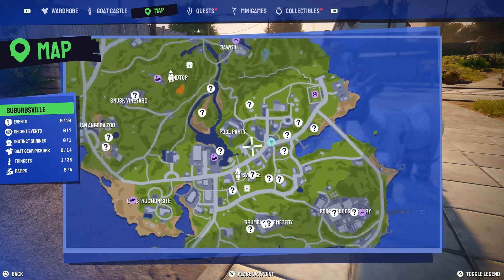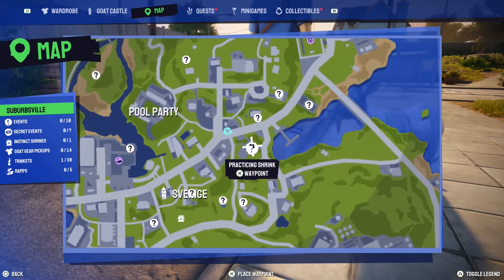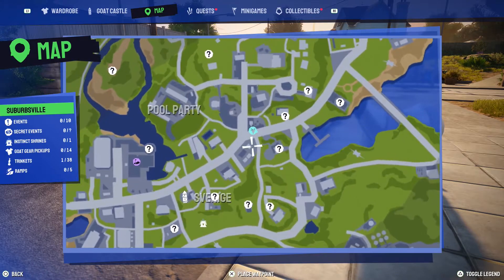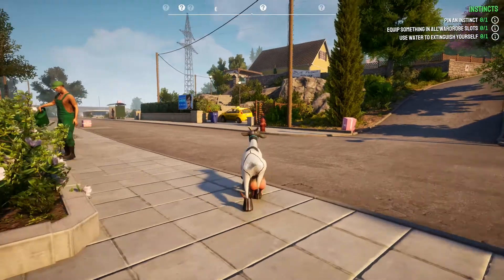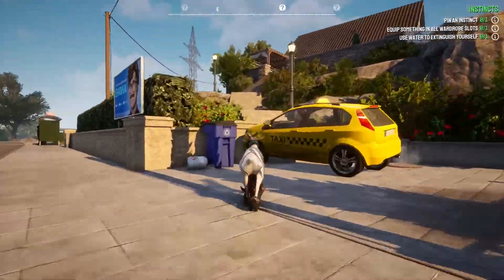It's just here on the map, and you just want to mark the question mark here called 'Practicing Shrink.' Once you get there, you want to follow where I go — it's this house straight up here.